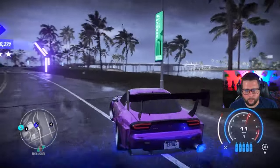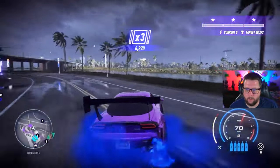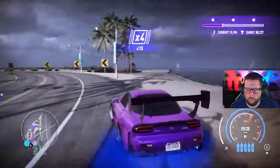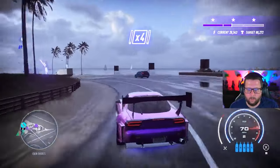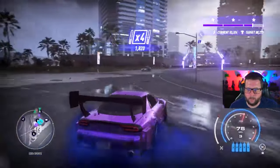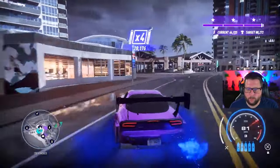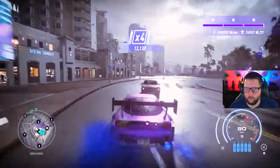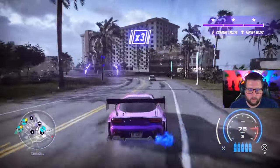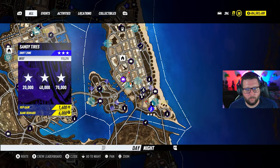Next one in Eden Shores — let's head over, Sandy Tires, 70,000 is what you need for this one. No traffic, that's nice. This is not a clean drift but with this car it's going to work out. I'm already way over — this car is just too good. Anyway, that's not my favorite drift zone but it gets it done. Easy 100k with this car.